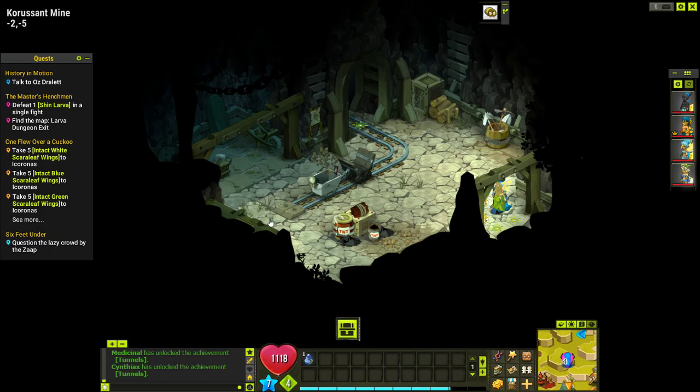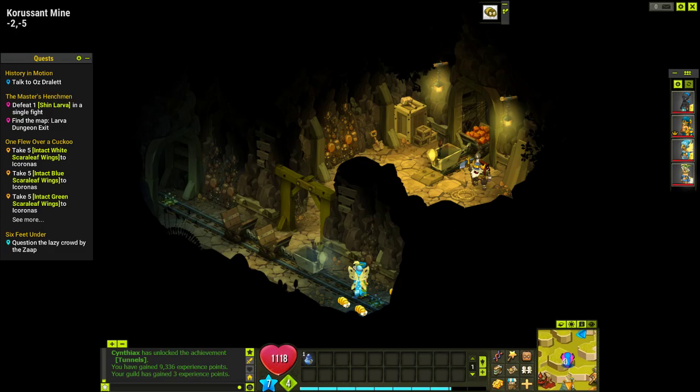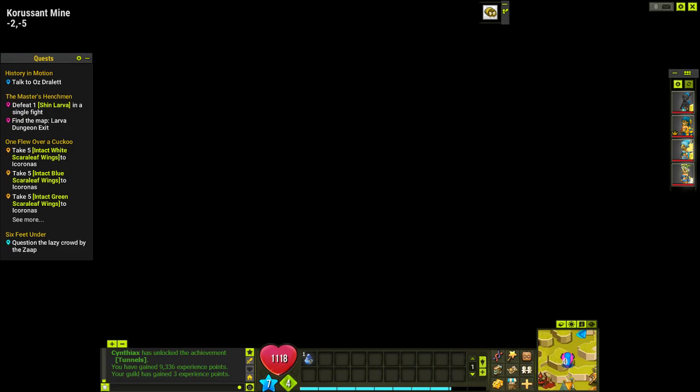And here we are. So there used to be two options — you used to be able to go down, and now I believe it's just this way. So you shouldn't get too lost. The Lava Dungeon is quite an easy dungeon for the level, from what I remember.